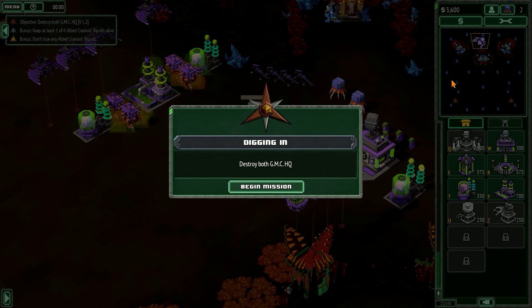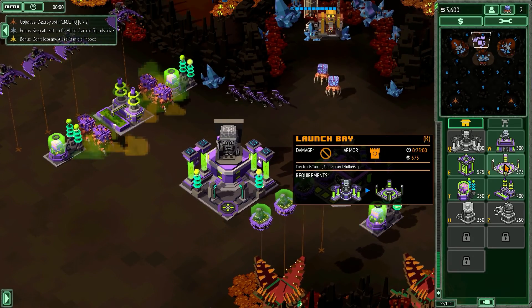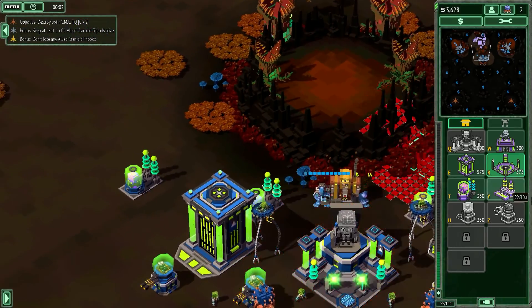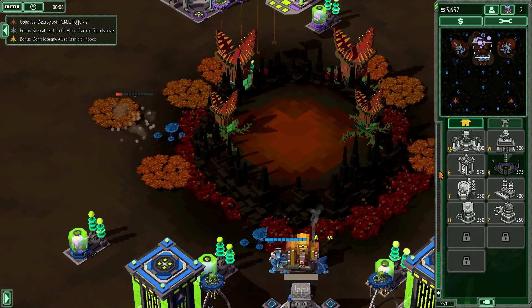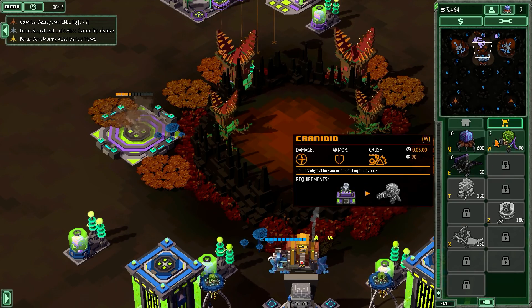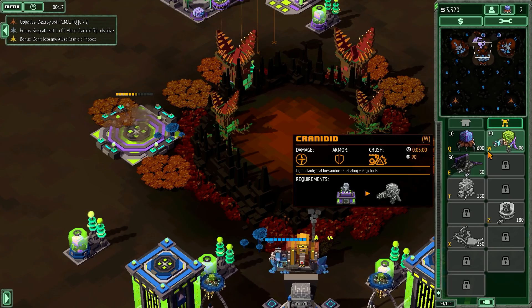We are pretty close to these guys. We want some flying units. I think I want to build down in that direction. Let's get ten harvesters and let's start making units right away.